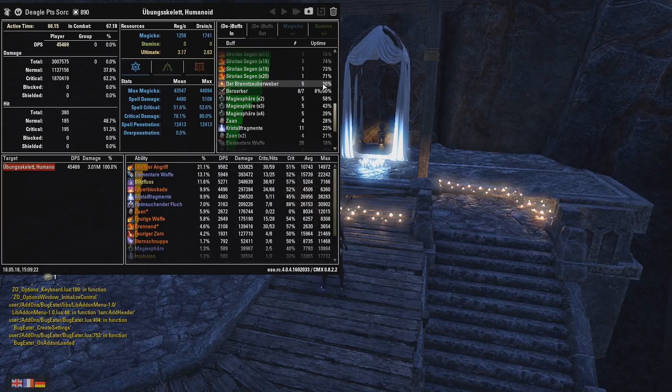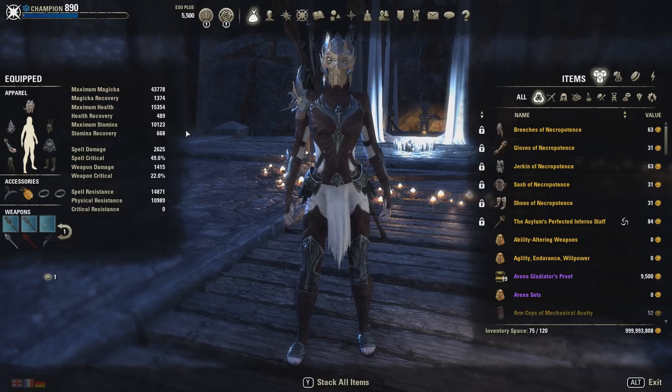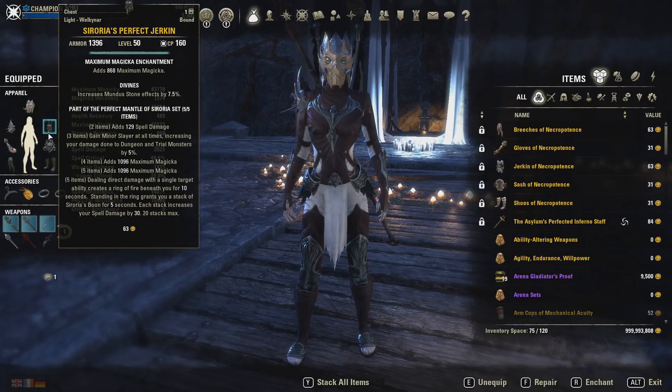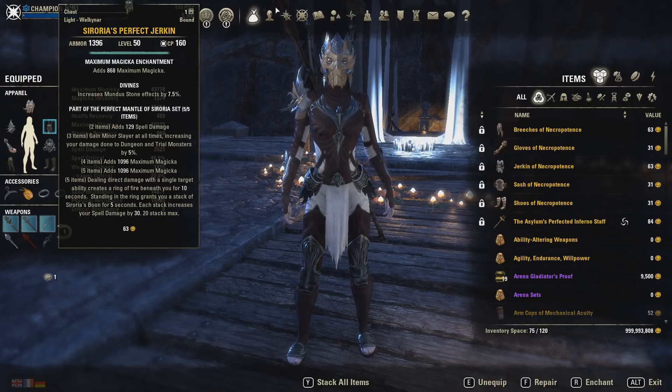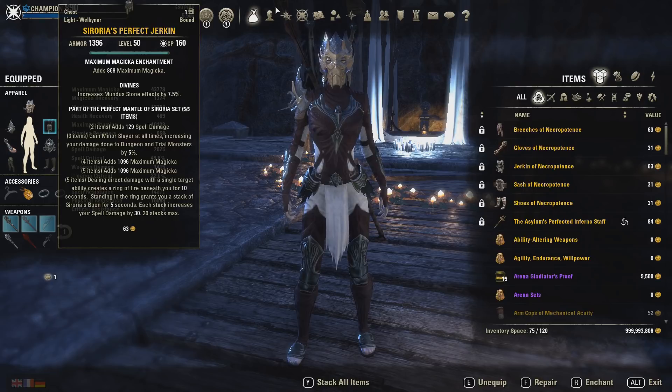Burning Spellweave uptime at 6% — and I'm spoiling a little bit, sorry. Burning Spellweave is one of the sets that we use. And as you can tell, we also use the Perfected Mantle of Sorrow set. This is the new trial set — you get it in the Cloud Rest trial. There might be some people who say they cannot get the perfected one. If you complete it on Veteran, you get weapons from the final boss. And if you do it plus one — the main boss plus an additional mini boss — you can get perfected gear.